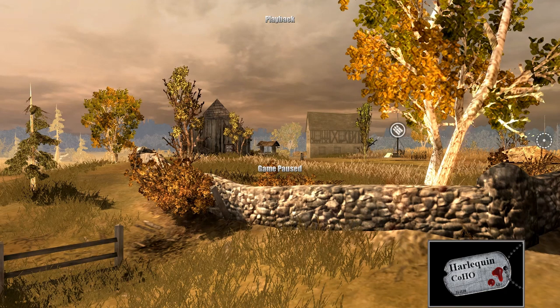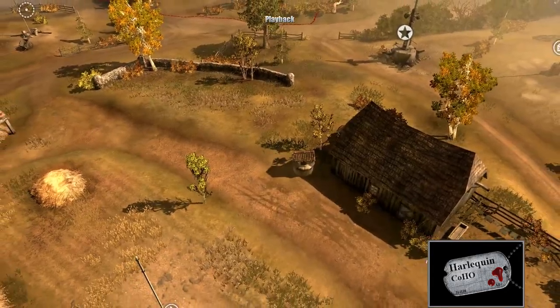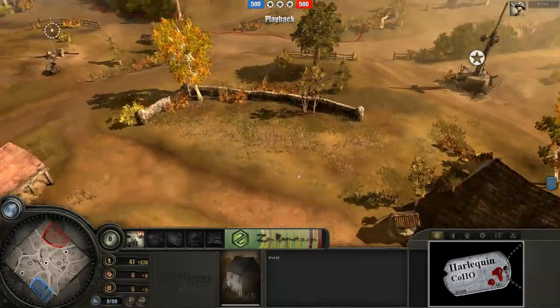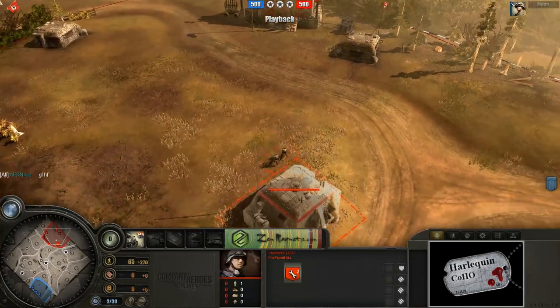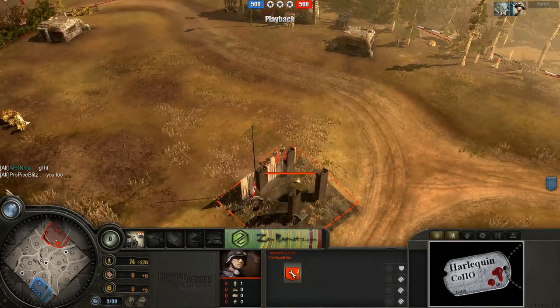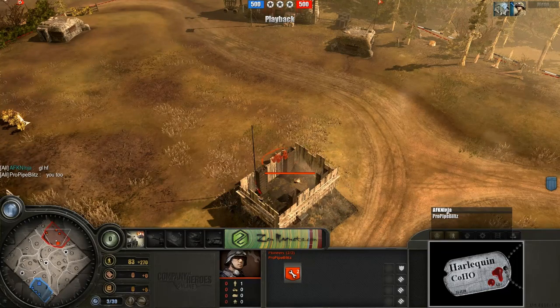Let's go ahead and take a look at things — I just love the way this map looks up close. Looking at the starting positions: this map is, of course, Langra. In the northern position, we have ProPipe spawning in as ProPipe Blitz, his Blitzkrieg Commander. I'm going to swap to his point of view right off the bat to look at his abilities.